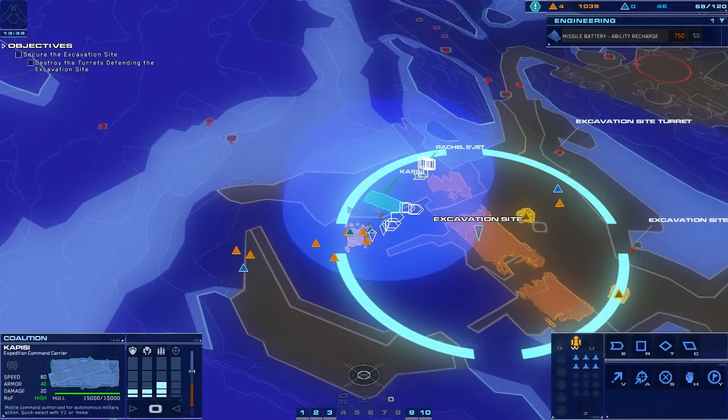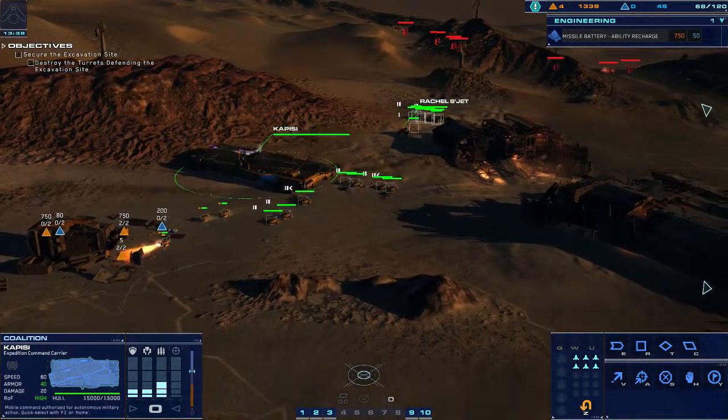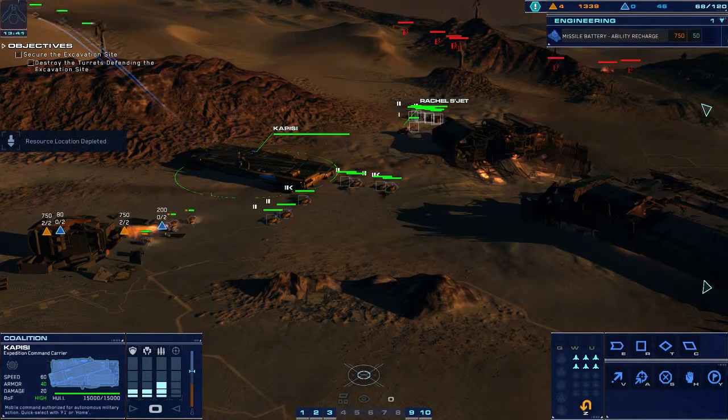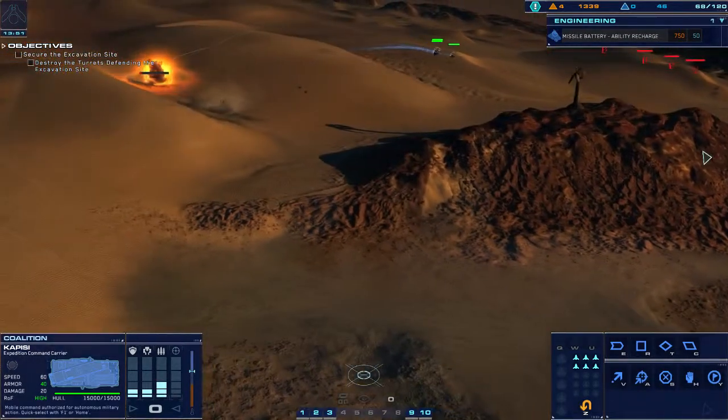Capacity copies. Strike fighter coordinates dialed in. Strike systems online. Ready to burn. CU field depleted. Combat relay. Hostile cruiser eliminated.